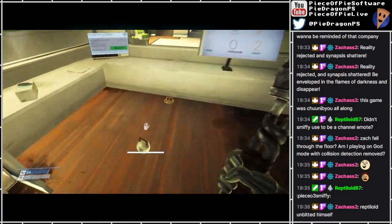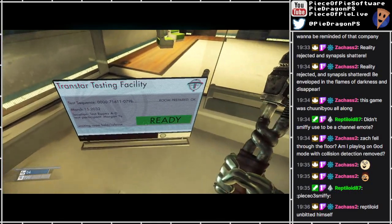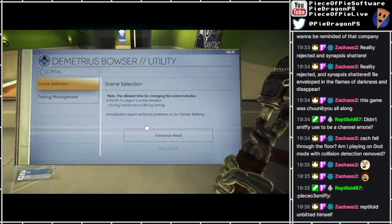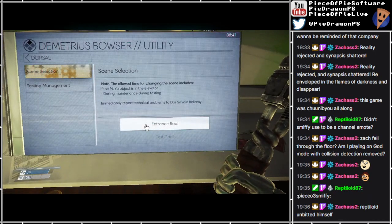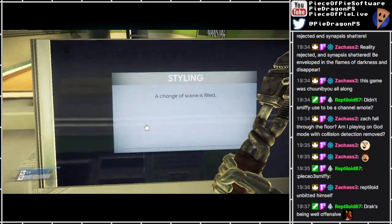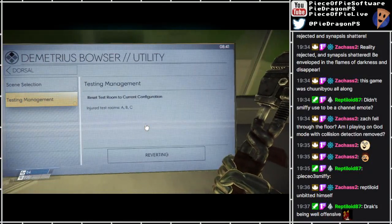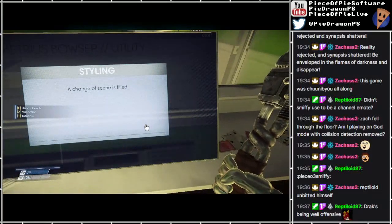Where am I? I'm here. Try and start testing facility - that doesn't seem like it's different. Stop hitting everything. Entrance roof. Note: the allowed time for changing the scene includes if the MU object is in the elevator, during maintenance, during testing. Immediately report technical problems to Dora, Sylvie and Bellamy. A change of scene is filled - that's pretty magical that is. Testing management: reset test stream to current configuration, injured test rooms ABC.